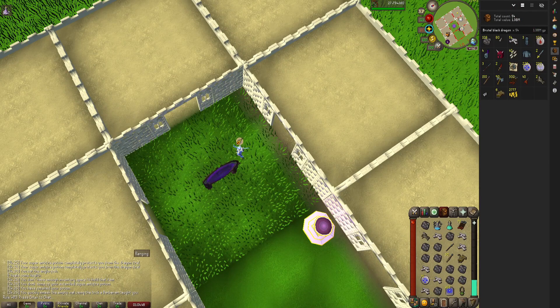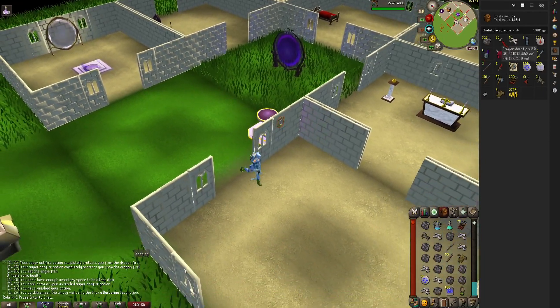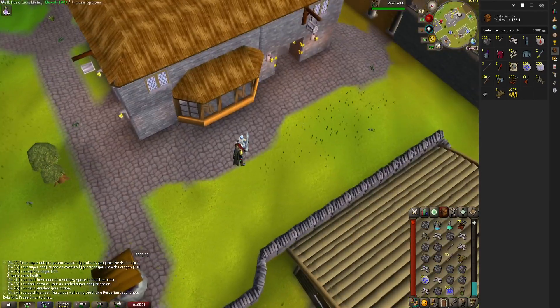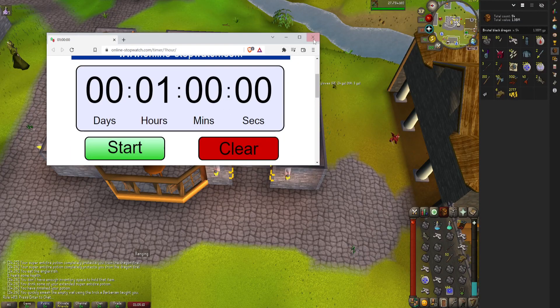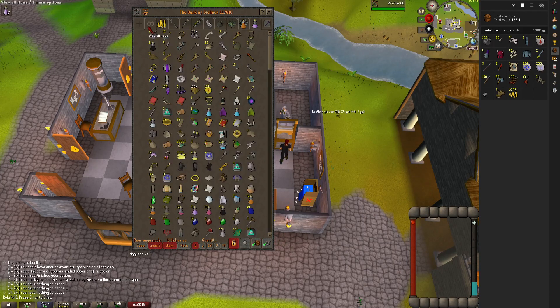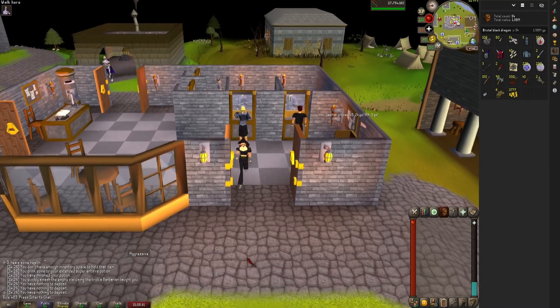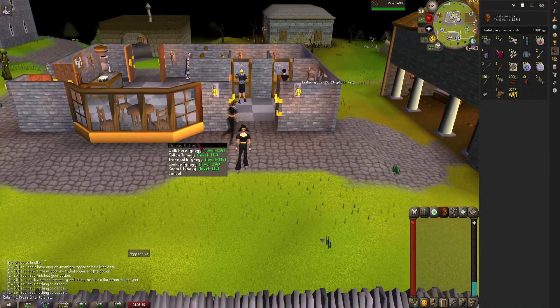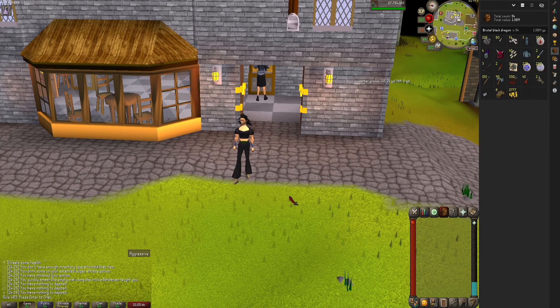As you can see, we made 1.38 million and we got 54 kills — about 5 kills less than the Twisted Bow. So this is actually a very good setup. I'm actually shocked that the Bofa really basically competed with the Twisted Bow, because this is like a fraction of the price with full crystal armor. If you want to do a rebuild and you don't have enough money for a Twisted Bow, do the Bofa.